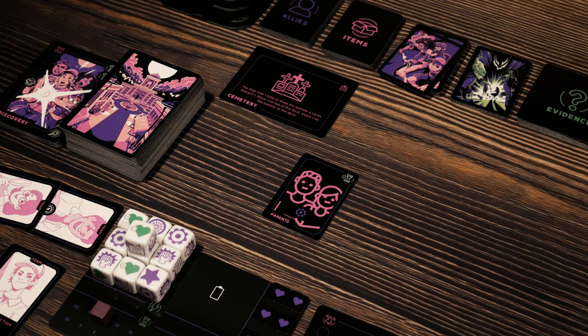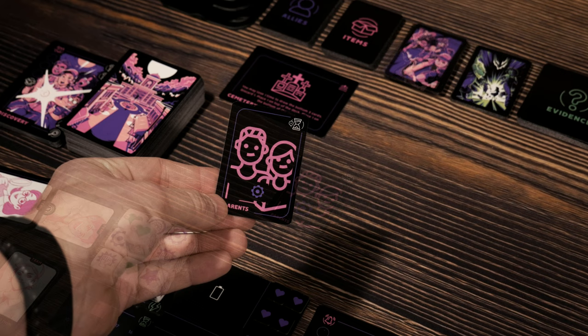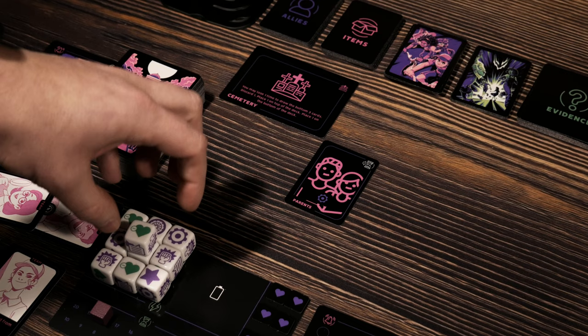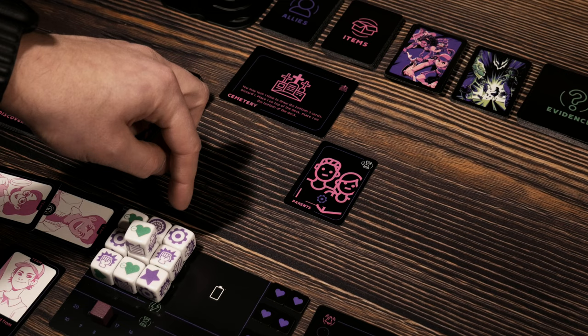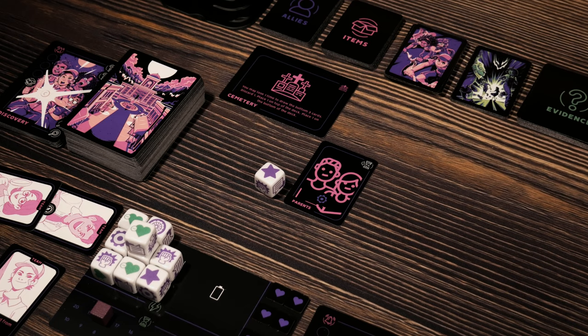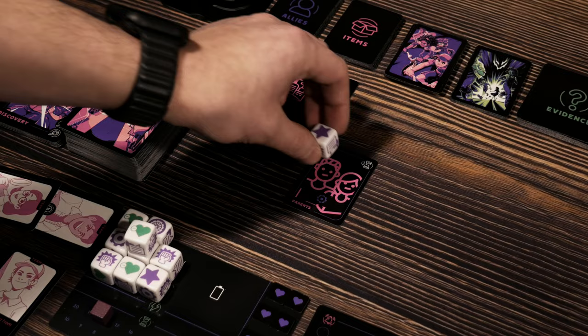We got some parents — they found us at the cemetery and they're interrupting our conversations. I don't like it. Marty is going to use his token in order to say get out of here, parents — we got things to worry about here. If I couldn't satisfy that icon by using the token, I would then choose how many dice from this pool I want to roll in order to try to get that symbol. The only two symbols that would help me is landing the symbol that matches, or landing the star symbol as that's considered a wild. If another parent card comes up in the future, I no longer have that token, so I will need to roll.